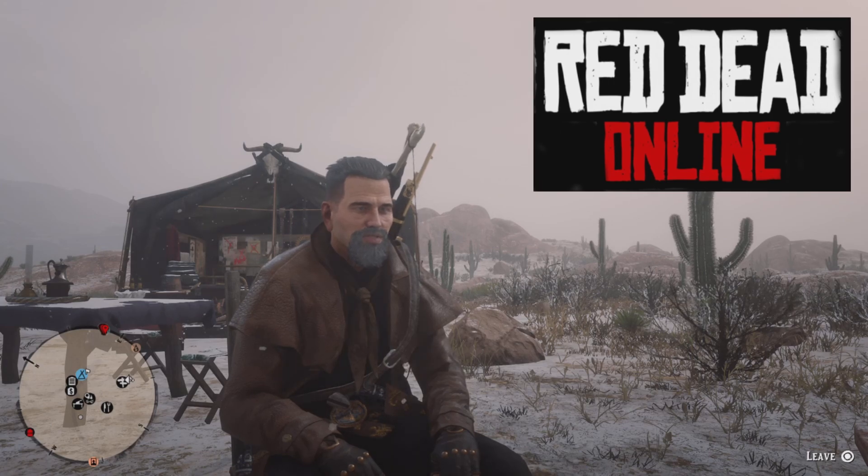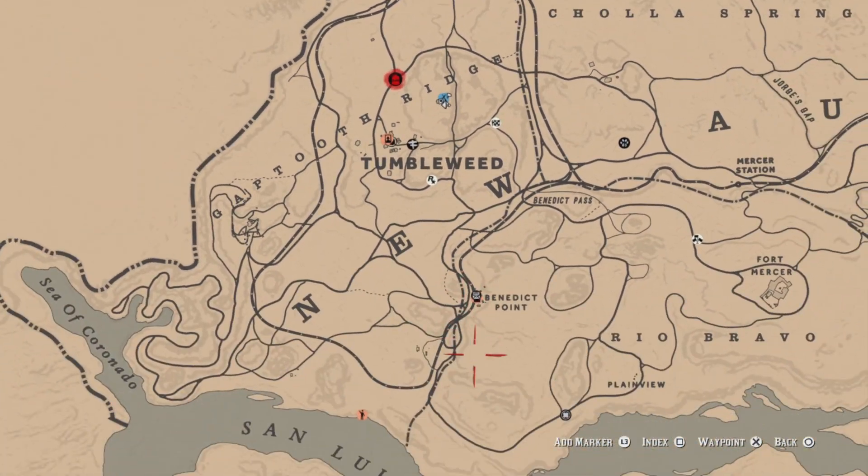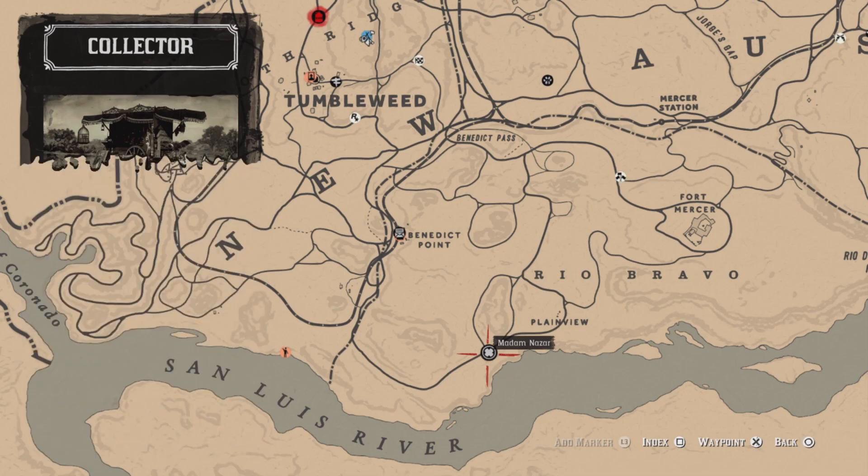Hello everyone, this is Hacker, welcome to the channel. Today's Thursday, January 6th, so here's a list of daily challenges. Madam Nazar's location — Madam Nazar is going to be located down here in Plainview today, and the nearest fast drop is going to be Tumbleweed.